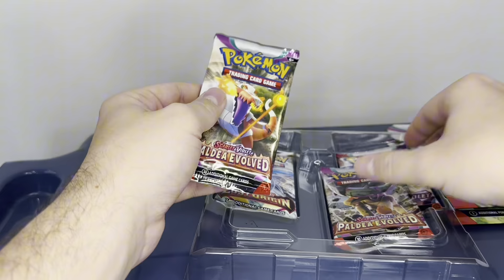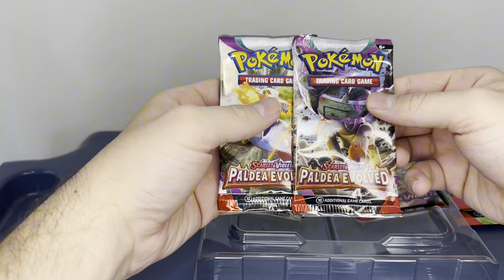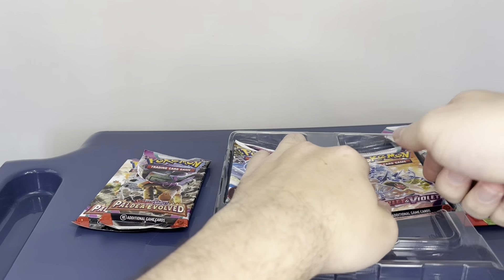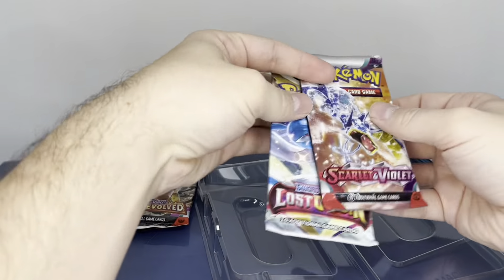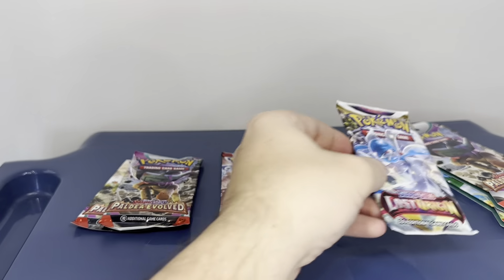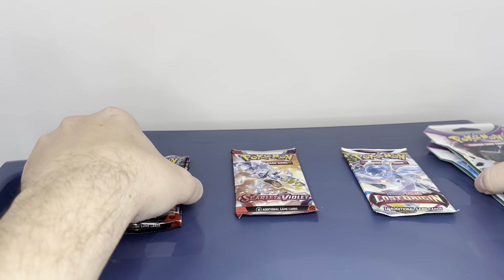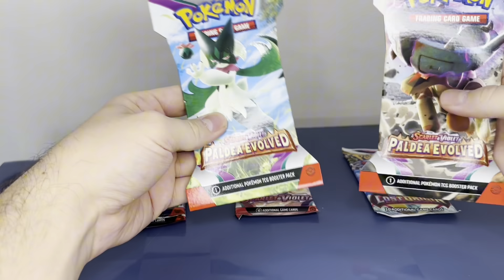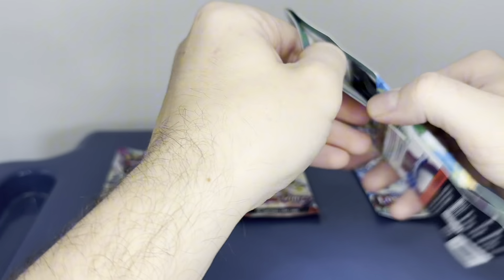In here you've got two Paldea Evolved cards, one Scarlet and Violet base set, and one Sword and Shield Origins. I kind of assumed it would just be Paldea Evolved, but it's a good mix of cards. I've got the two additional booster packs here, so I'll open these up first.